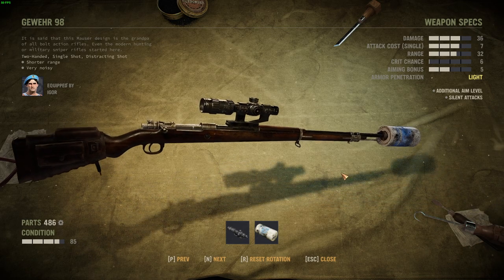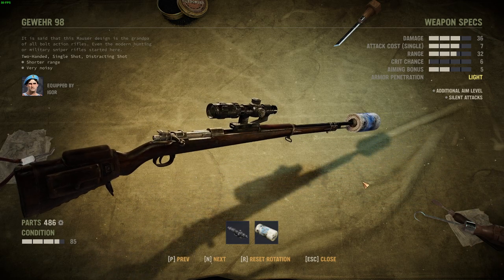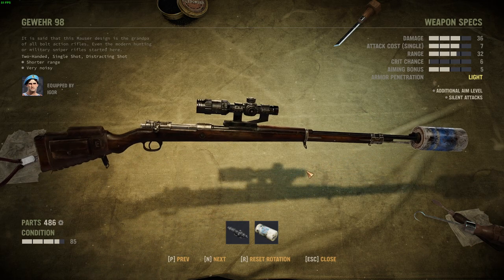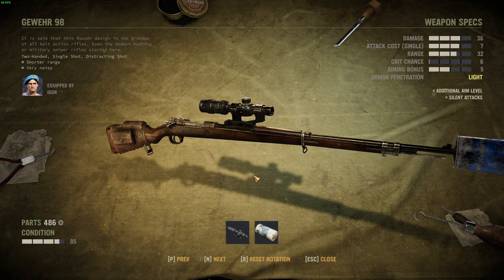Rifles in this game are anything that's a bolt action, sniper, or marksman rifle. Battle rifles, like ones I've been following in this game, are classified as assault rifles and are slightly weaker in damage output. So far I've found two things considered rifles: the Gewehr 98 and the SVD. There are probably others I haven't seen yet.